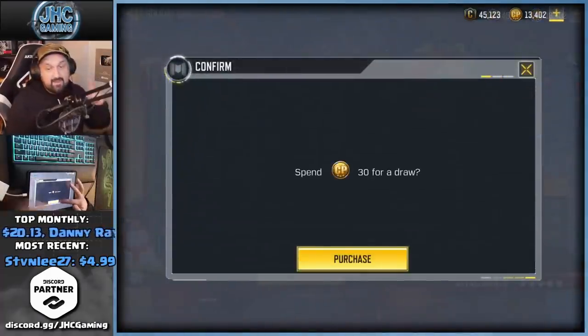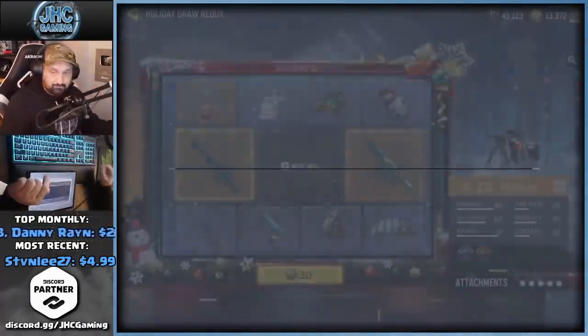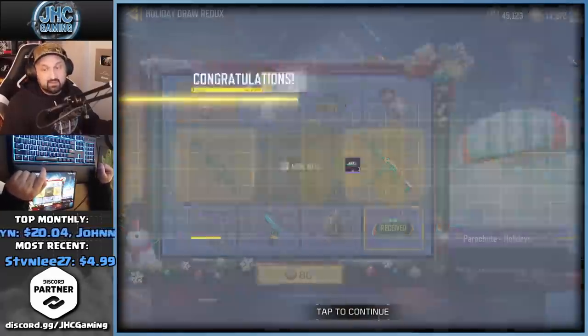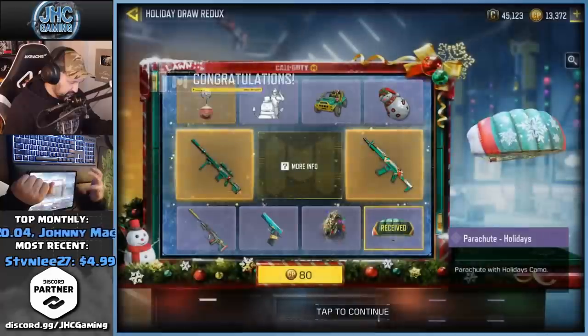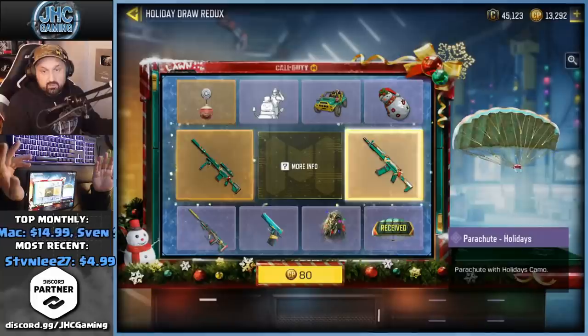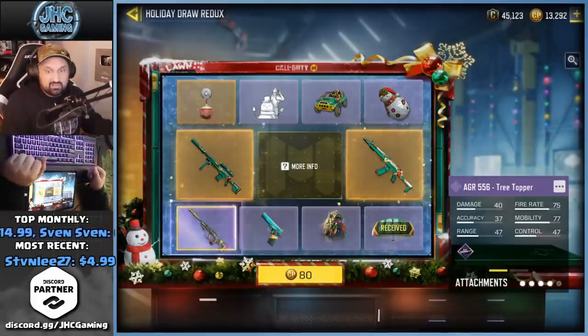This is the first spin of the day — watch the video until the end because we will also open some crates. There are new crates in the store. Here's our first spin — it is the parachute. So yeah, it's pretty much the same price as usual but you get two legendary guns.